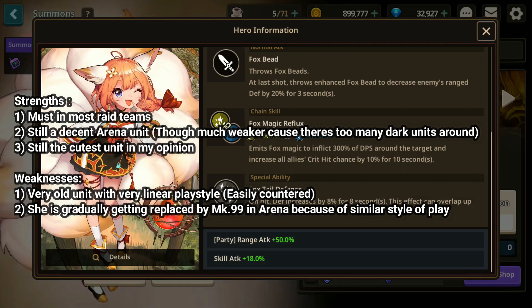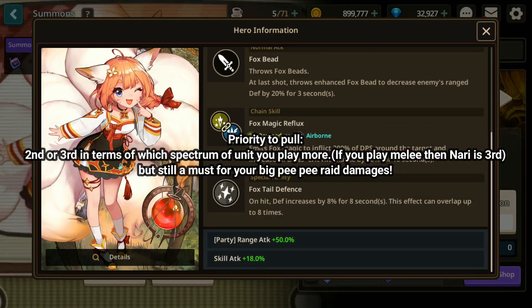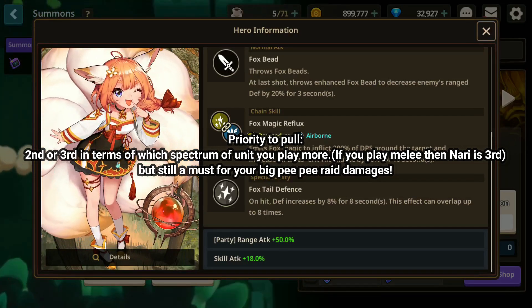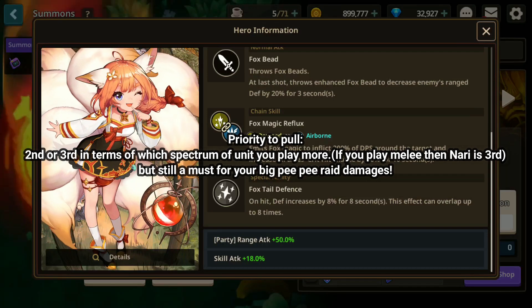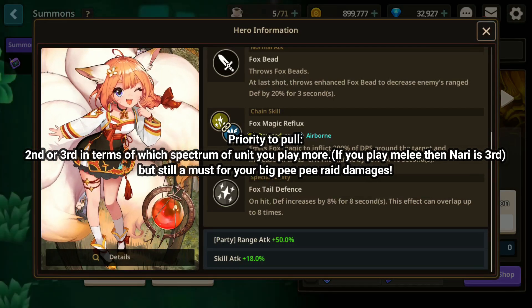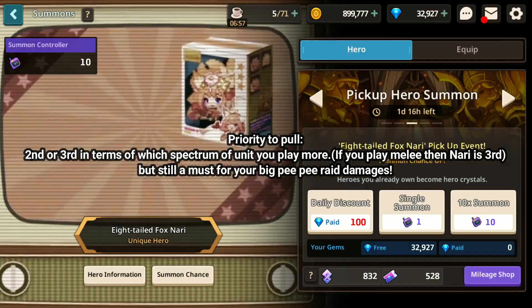Her power level in Arena has dropped a lot, but she will still be one of the go-to plus range attack units in the Master's Arena if you need one. She's also still very good against Princess as well as Mark 99. Do consider that if you want to invest in Nari.